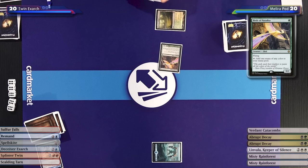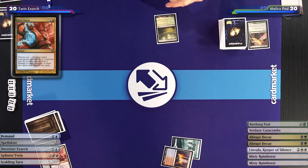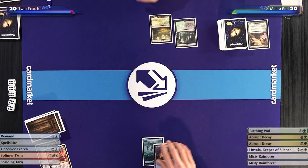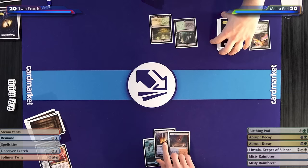It's a good thing I kept that card on top, because I'm going to Izzet Charm that bird. Nobody likes having birds around. I'll draw, play a Verdant Catacombs, and pass the turn. I'll untap, take my draw, play a Scalding Tarn, and pass the turn.